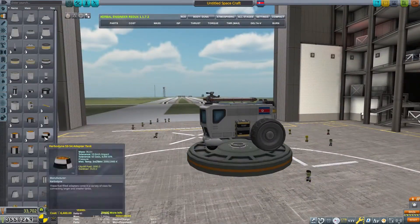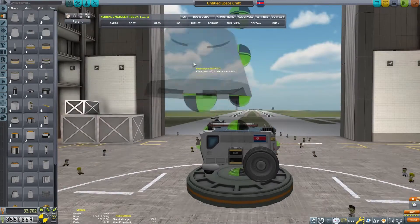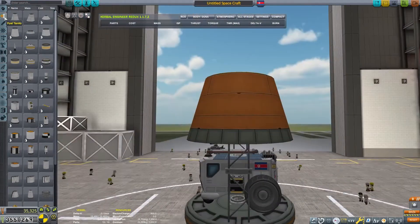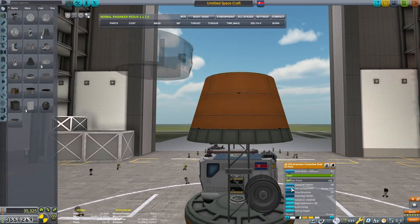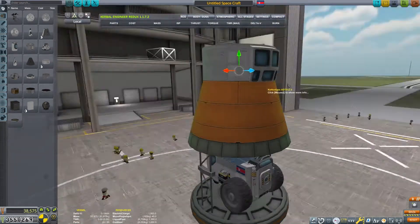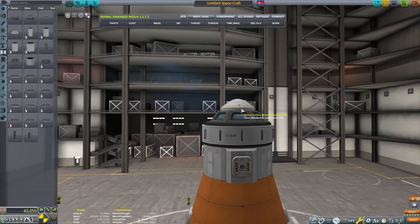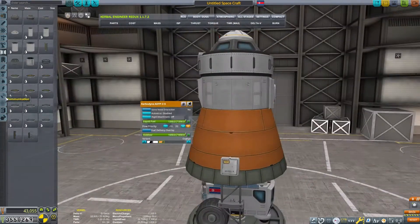We're going to put this on a fairing plate, and you can see the docking port there to detach the rover from this section - this will all be our lander. I'm building the lander specifically this way so that it will also count as the surface outpost.